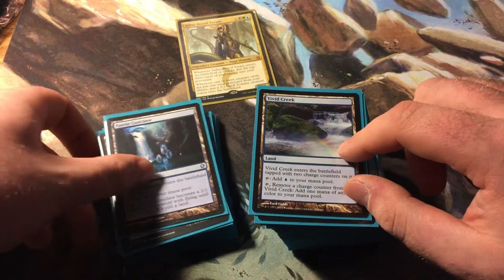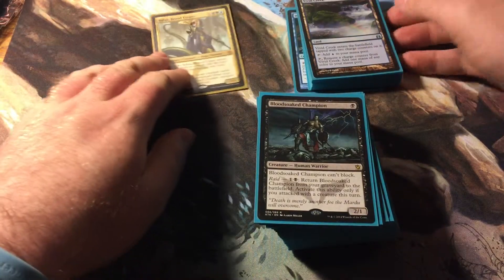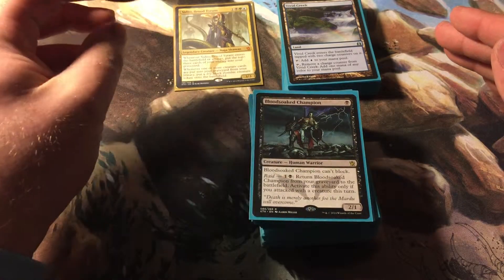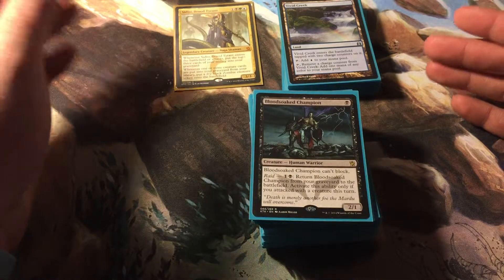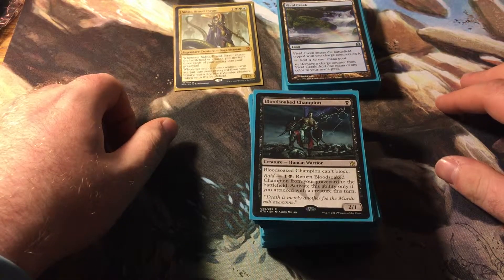Then we have islands — one, two, three, four, five, six, seven — followed by a Faerie Conclave (not an island), Vivid Creek. That's the blue section. Some of you may notice I like to use Zendikar full-art lands for my EDH decks that are not fully tested, or I don't have a lot of confidence in, or maybe I just don't have the lands and it's low priority. Decks that are in testing get the regular lands, because they might not stay together.